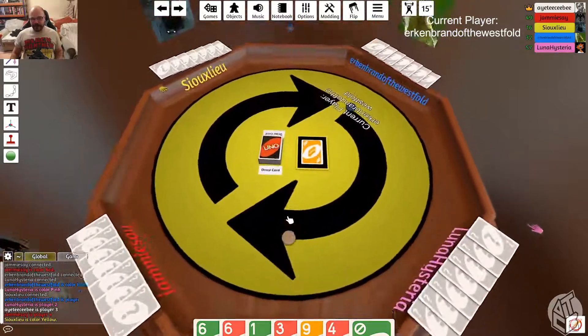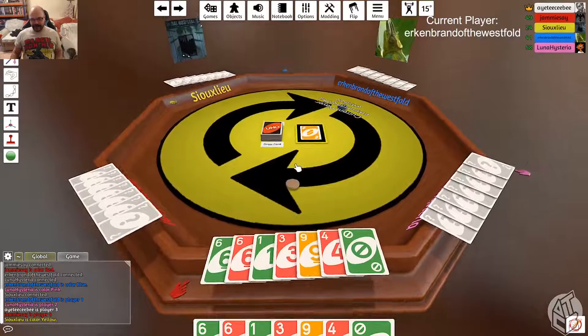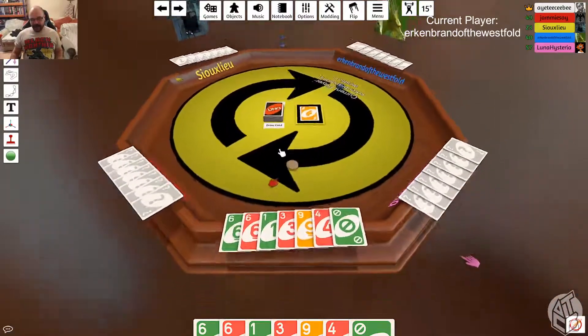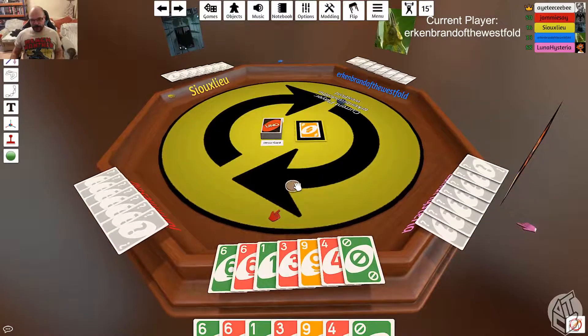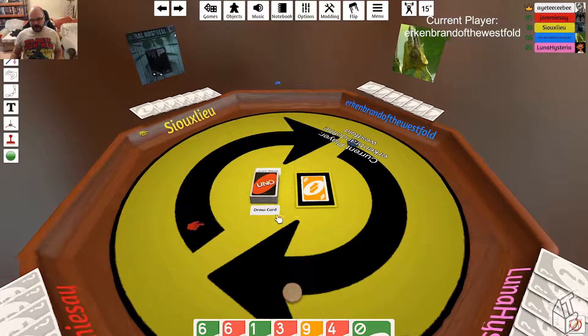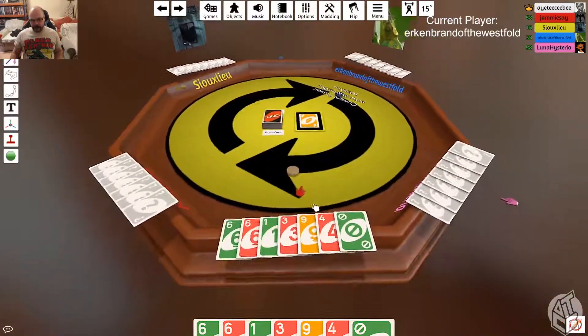Does anyone know how to play Uno? Vaguely. That's enough. So you just want to match either the number or symbol, or the colour. And when you're down to one card, call Uno. I think this will have a button for you to actually press.